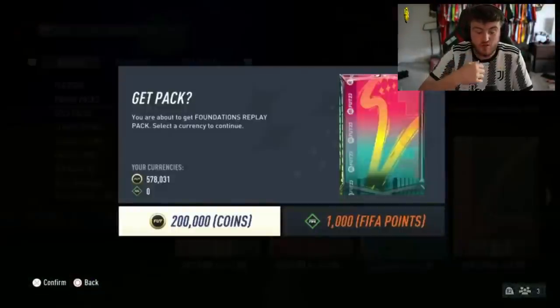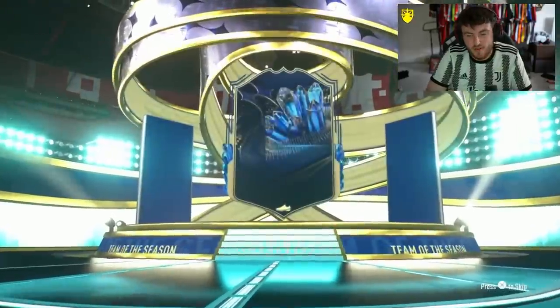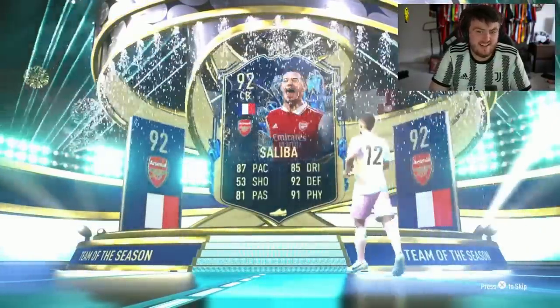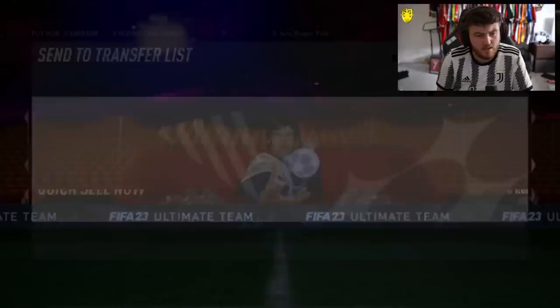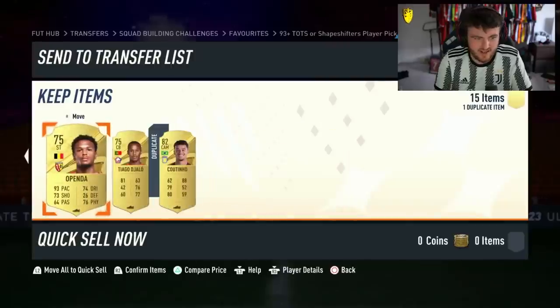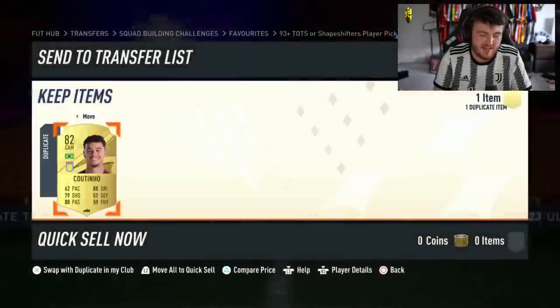First Foundations Replay Pack with coins — 200,000 coins. French centre-back Saliba. Is there anyone that could have been that's good? I mean, Kunde would have been all right. You got a hero? These are actually giving out a good bit of fodder, you know? A hero is not bad there, but it's not a very good pack at all.